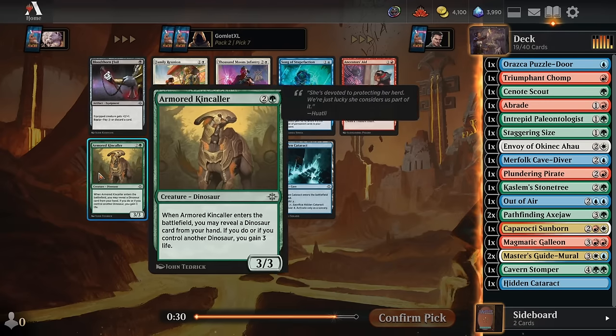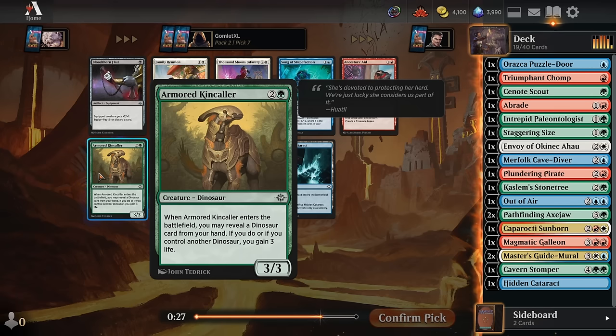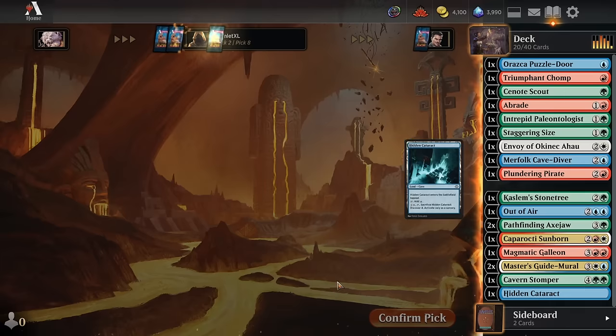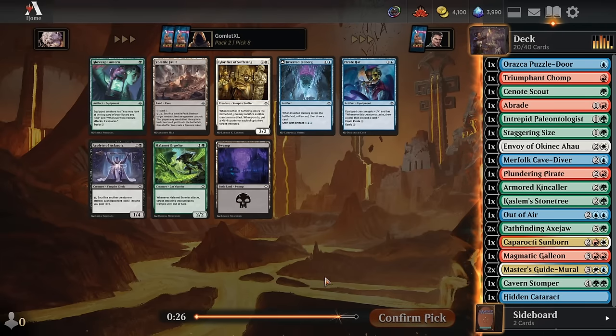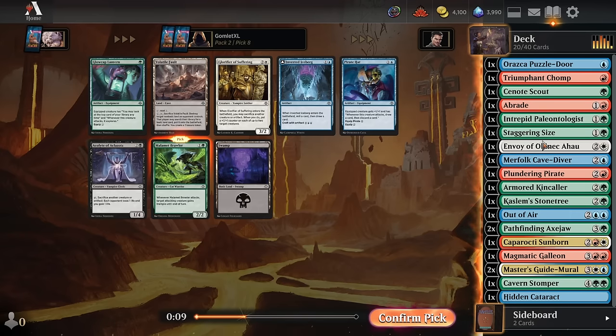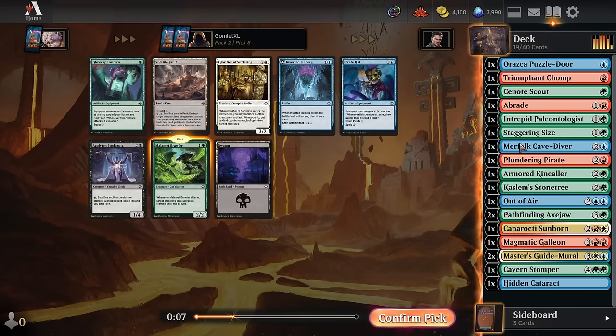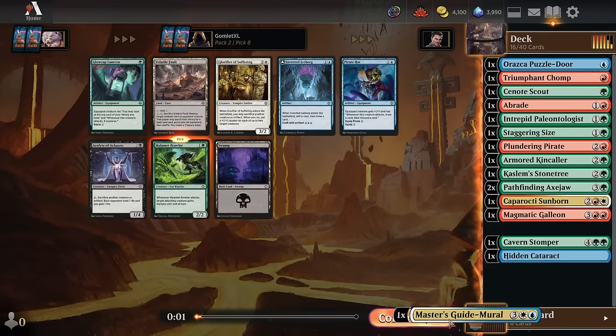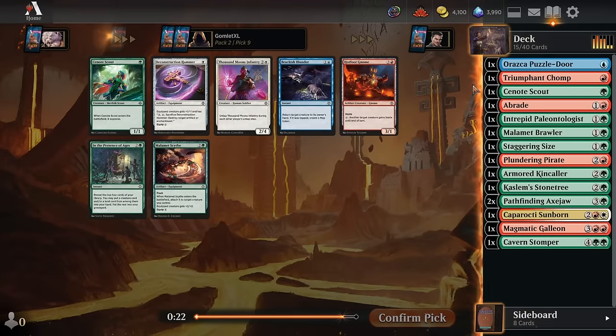Pick 7, we get the Kin Collar — 3 mana 3-3 that gains 3 life. Solid card against more aggressive decks. Dinos is one of these slower, more mid-rangey decks — in terms of decks that still primarily win by attacking in the early game, dinos is like the slowest of the aggro decks. So it's nice to have ways to stabilize. We have a Malomet Brawler as well — 2 mana 2-2 with trample while attacking. We're getting pretty committed towards green-red, maybe splash white for the Sunborn.